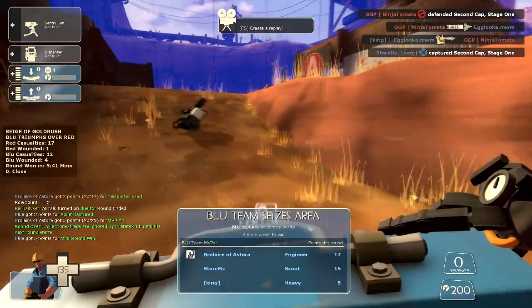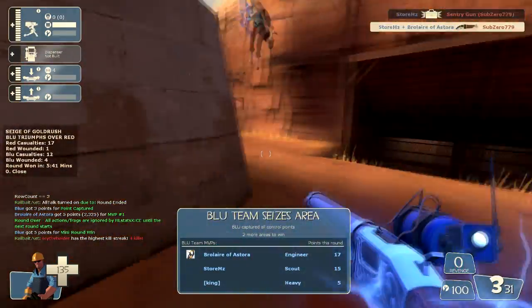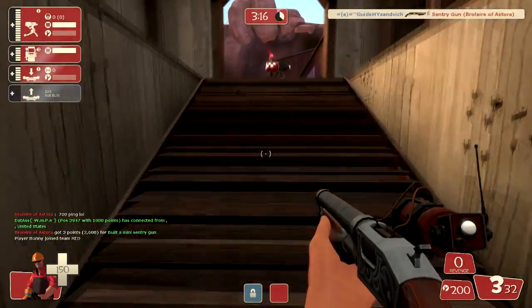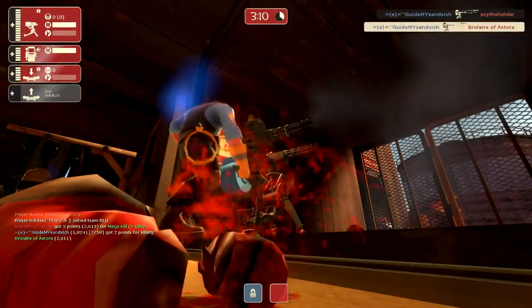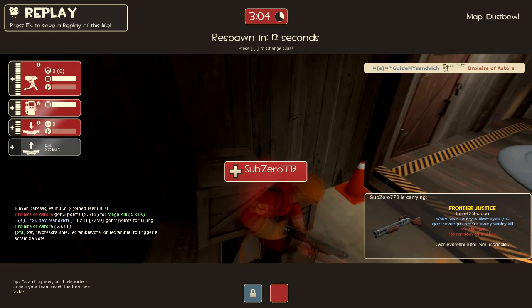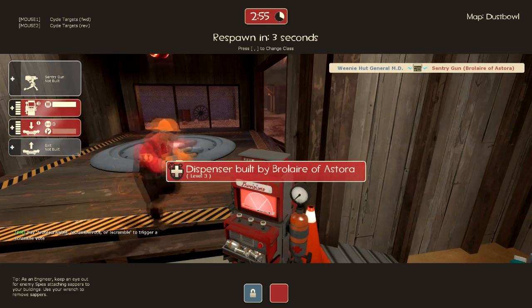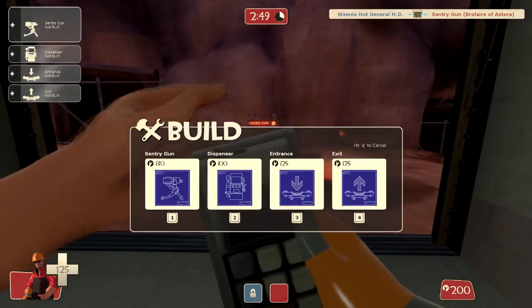You also have to learn the sentry locations on each map — that's extremely important. I can't teach you all the sentry locations on every map because there are way too many, but this comes with expertise and just knowing the maps you play on. On maps like Dustbowl and Gold Rush there are regular spots like the attic area. I might do a locations video someday, but the amount of work required would be tremendous — there are so many spots on every single map and stage.